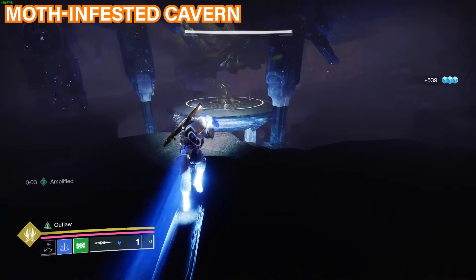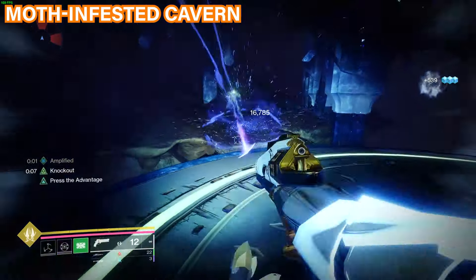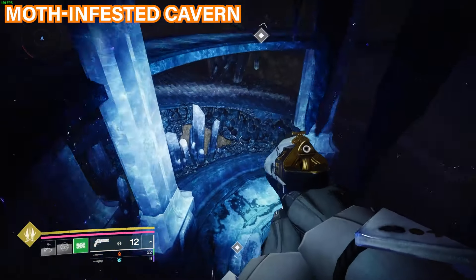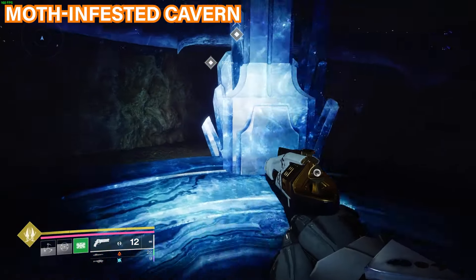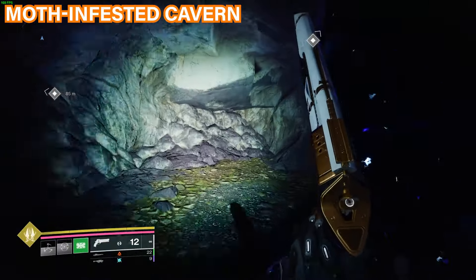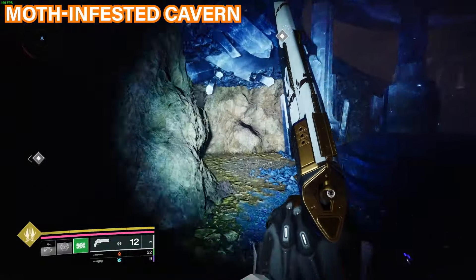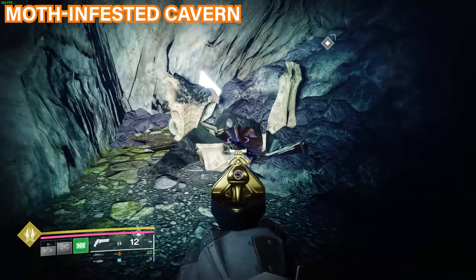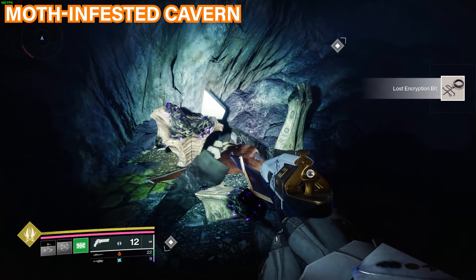The next mission is Moth-Infested Cavern — you'll see a huge monument in the middle. Go all the way to the bottom where there are little cave pockets, and in one of them hug the wall at the bottom. Go into the cave and you should find the shrieker remains there to get your encryption bit.